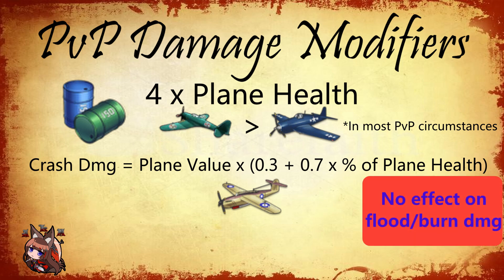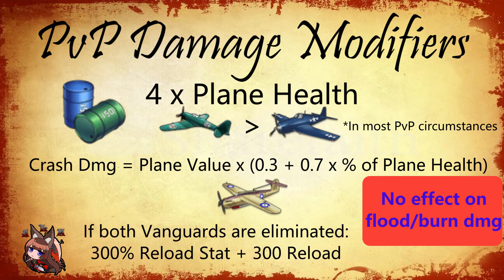Fire damage and flood damage are not changed at all, so there's nothing to note there. If both vanguards are eliminated, all remaining ships get 300 times their reload and a 300 base added to that reload. This effectively makes almost all planes cut their airstrike or salvo time in half — it can vary a little per ship, but it's usually about half.